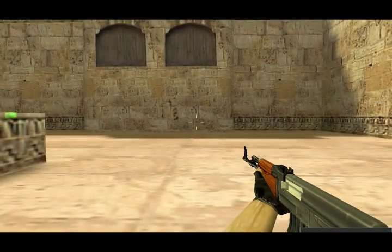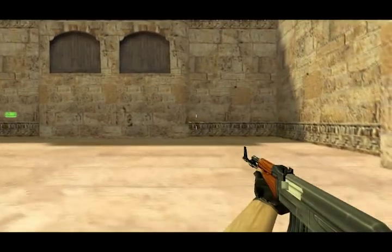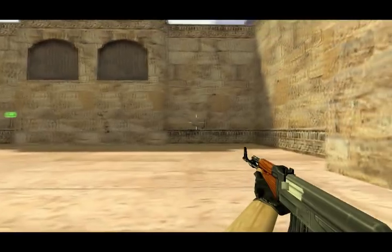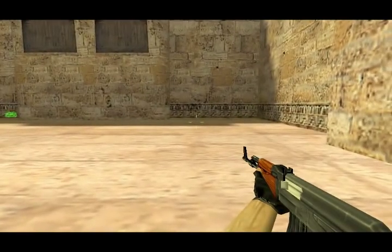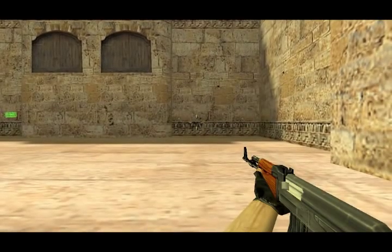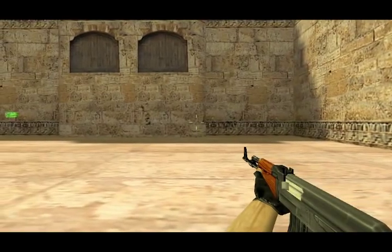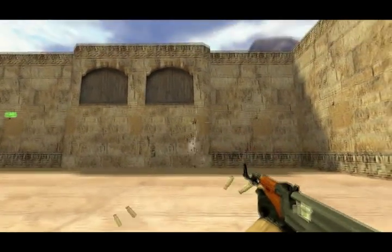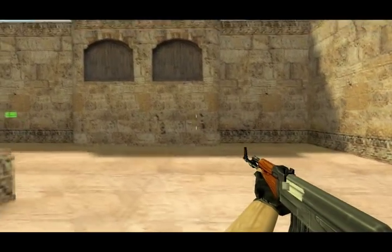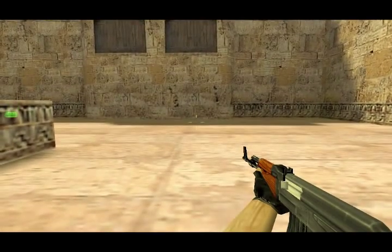So what you have to do is bring the crosshair down — it'll look like you're shooting too low, however the bullets will go exactly where you want them. You can see all the bullets are in this general area and my crosshair is way down here. As you're shooting you're going to want to bring the crosshair lower, because the system is designed so that your crosshair wants to go up — see how it just naturally went up, I did not move it.